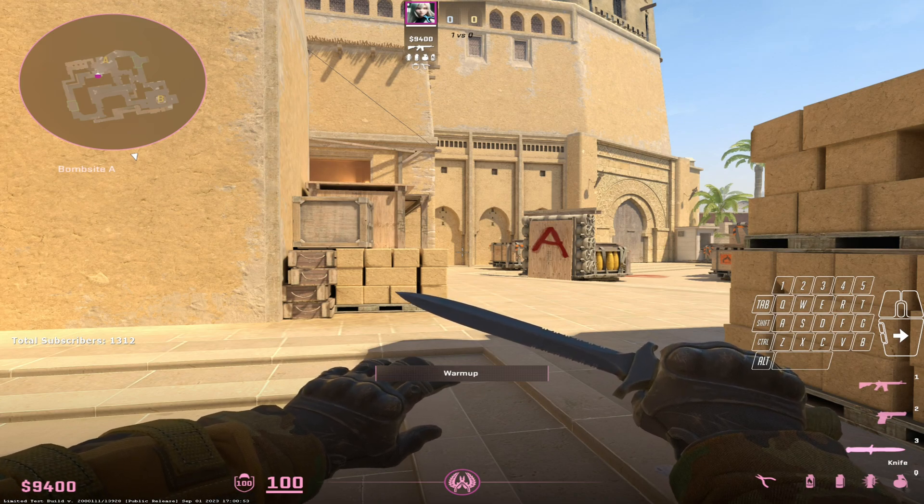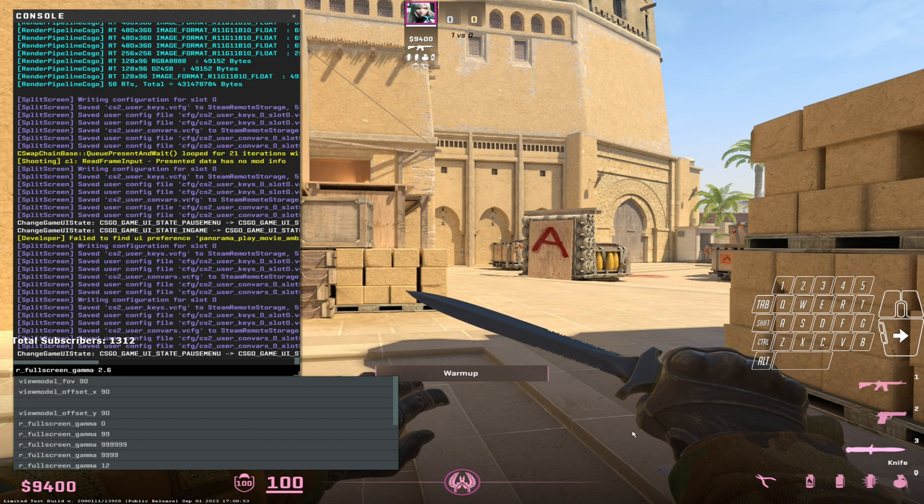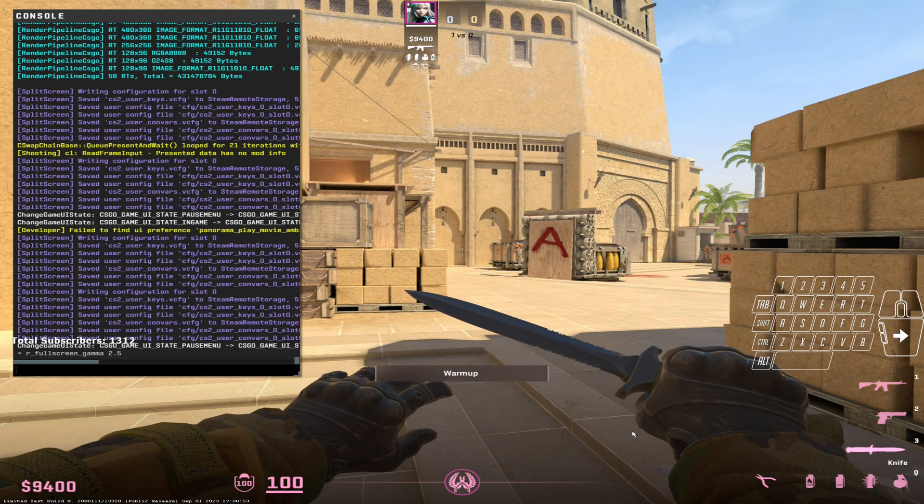In today's video I'm going to be talking about brightness and colors. The first setting is a very popular one: r_full_screen_gamma. The default is 2.5 — the higher you go, the darker the game gets; the lower you go, the brighter the game gets.